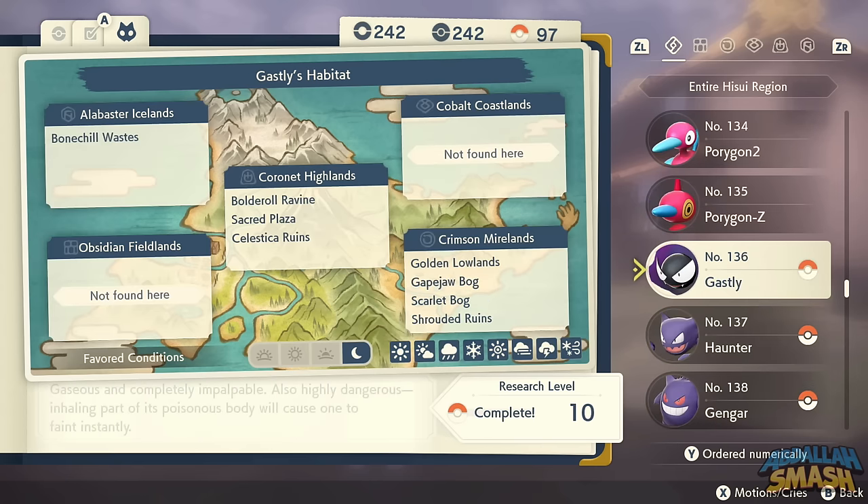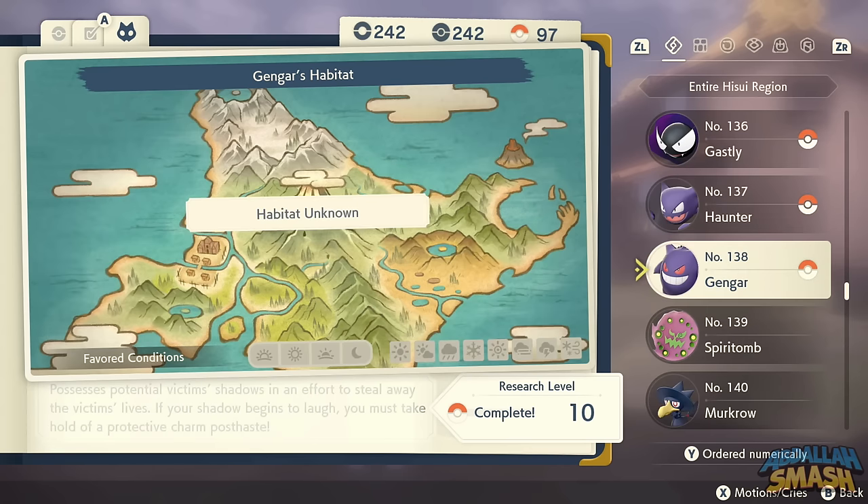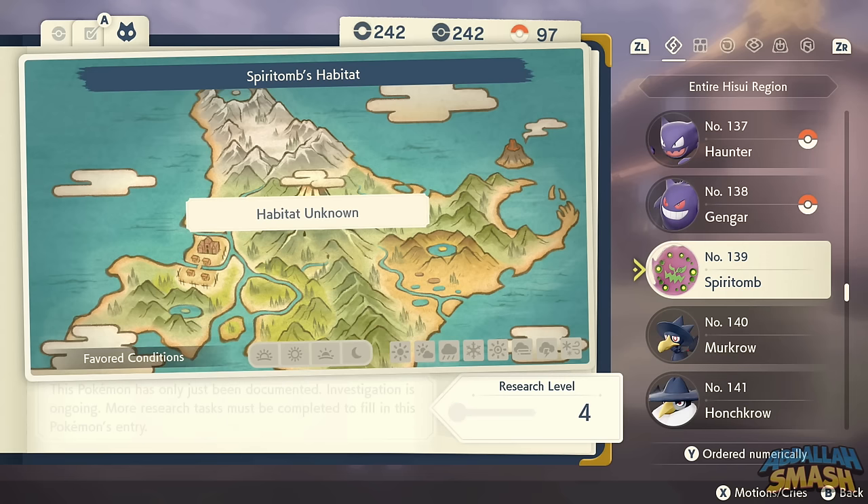Gastly can be found all over the place at nighttime. Evolve it into Haunter by level up. To evolve Haunter into Gengar, use a Linking Cable. There's also an Alpha Gengar floating around, and if you're in space-time distortions in Coronet Highlands, a Gengar might appear — saving you a Linking Cable.